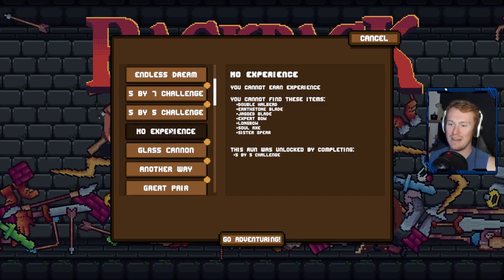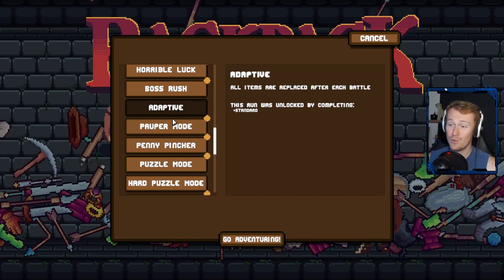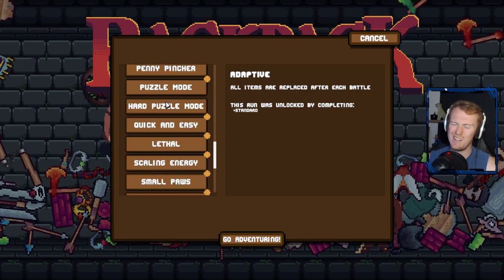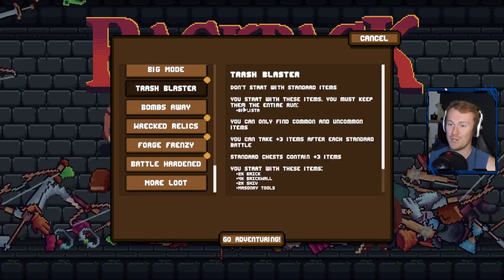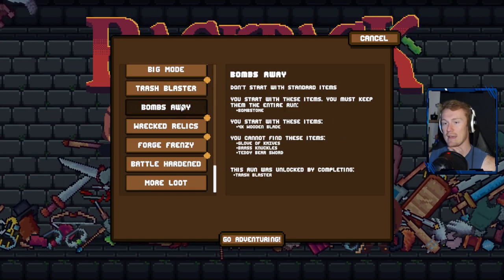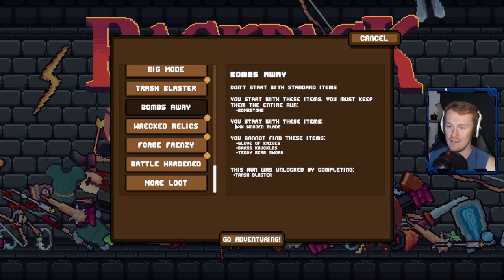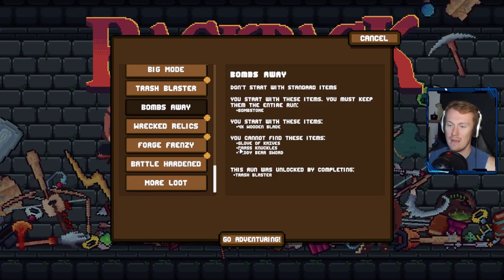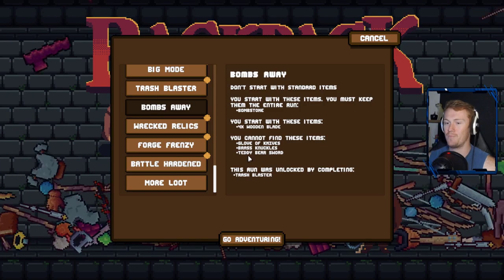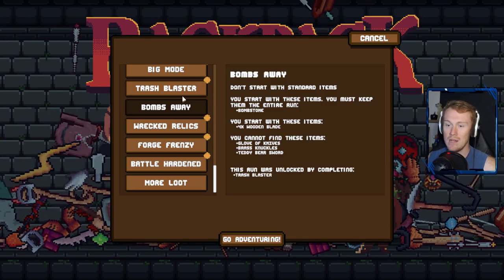I kind of want to leave an easier one for later on. No Experience is very difficult, Adaptive is tricky - items replaced after every battle, it's kind of luck-based. We finished off Trash Blaster though. Now Bombs Away: you don't start with standard items, you start with these items and must keep them the entire run. Bomb Stone is a relic. Four times Wooden Blade - they each blow up as soon as you use them, you cannot find Glove of Knives or Brass Knuckles.